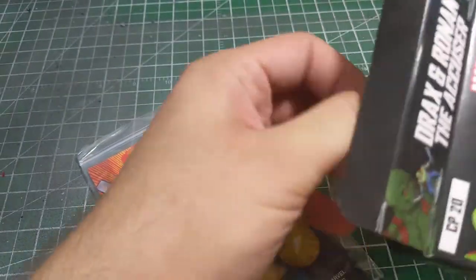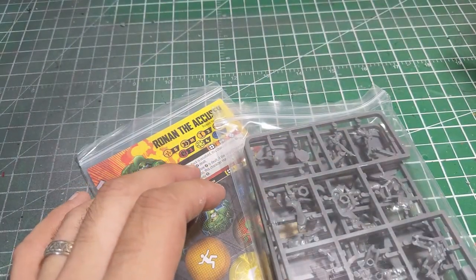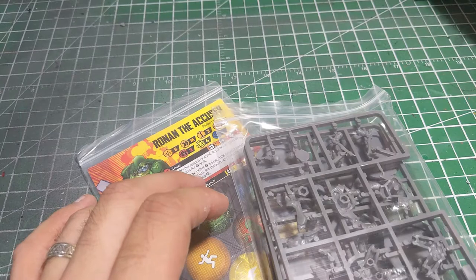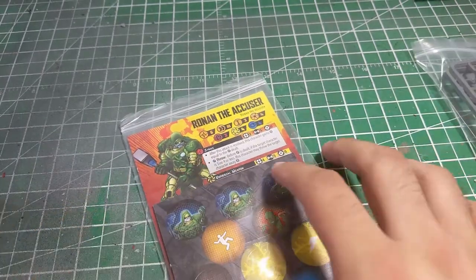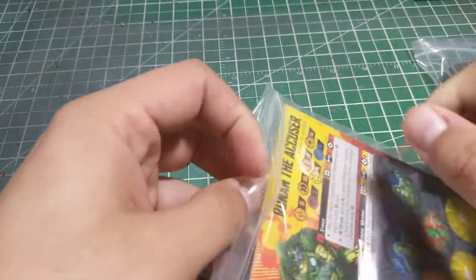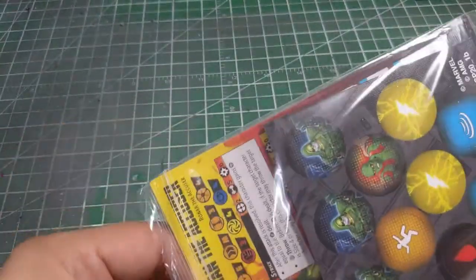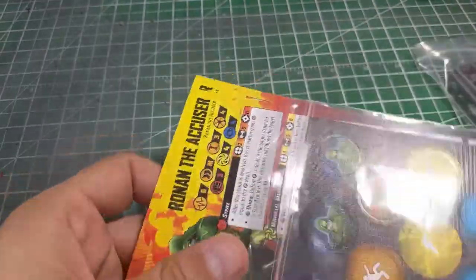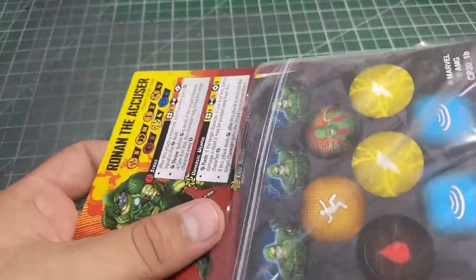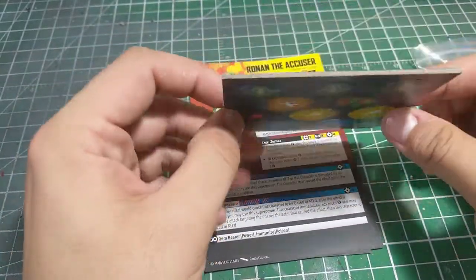As usual, this is going to be a look at the models themselves, not a review of the rules. So if you're looking for something more in-depth on the rules, this is not where you want to be — you're going to want to check out some other stuff. That might be coming down the road, but right now we are just having some fun taking a look at some cool toys that we can assemble, paint, and eventually get on the table.